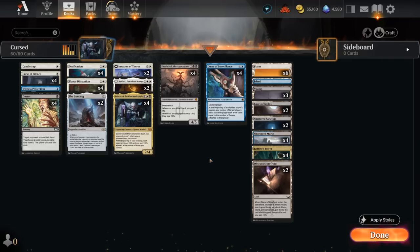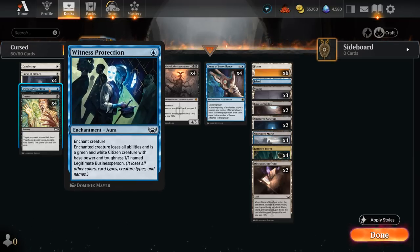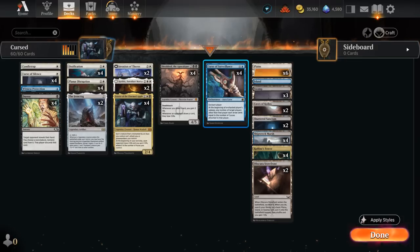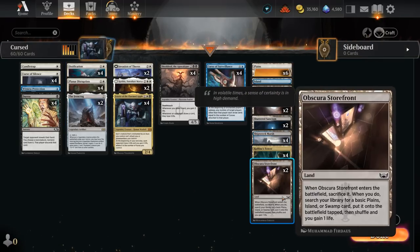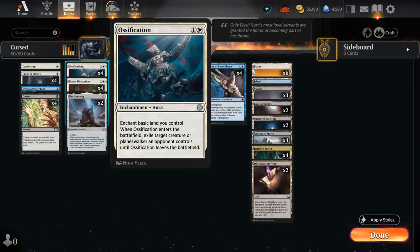Plenty of synergy to go around. The rest of our deck has a lot of interaction to keep the opponent's creatures in check. We've got one copy of Candle Trap, one copy of Witness Protection — these are one-offs because we can potentially tutor them up with our two copies of Invasion of Theros, which is here to find any aura. So this can help find our Curse of Surveillance, or we can find some removal spells. Mainly Ossification is probably our best one, as it can exile an opposing creature or Planeswalker but still counts as an aura.